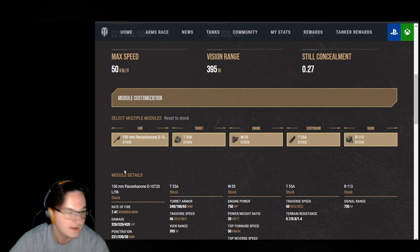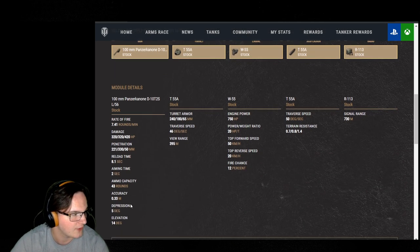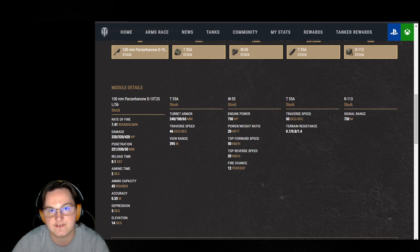Top speed of 50. Coming up next, we're looking at rate of fire: 7.41, 320 alpha. Penetration we already went over. 8.1-second base reload. As I said, you can get this down to a 5.9 with premium consumables, an advanced loader, and a fully trained crew with the right perks applied.